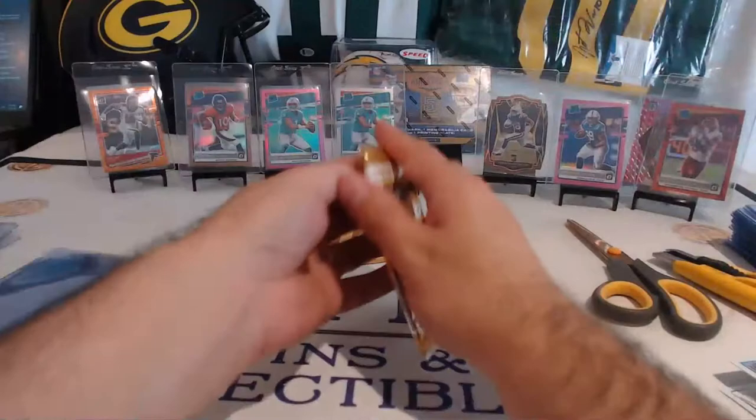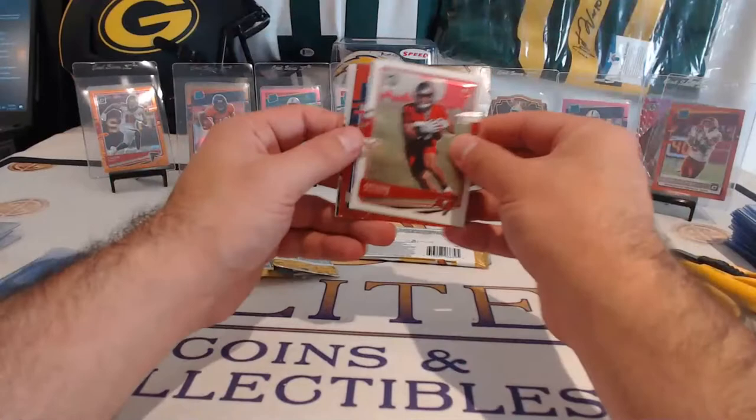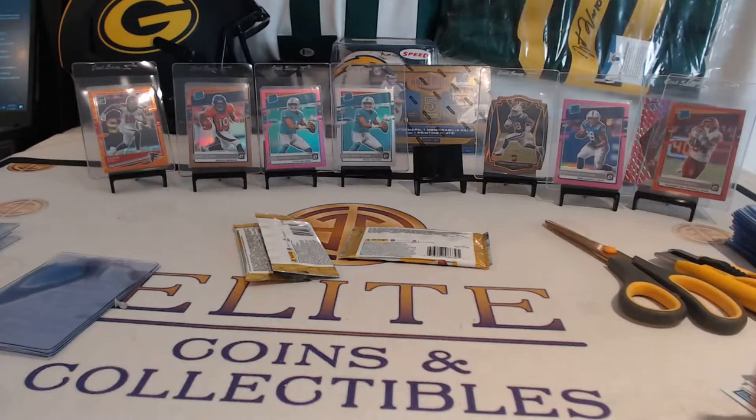We're going to do the points as well as the freebies at the end. Eno, Simmons, Tommy Stevens, and a Deshaun Watson base at the end. Winfield Junior there, KJ Hamler — Red Mojo — JT, and a Kerrigan. Nice Hamler — so Judy, Hamler. A couple nice inserts there for your Broncos. Hamler and Judy.